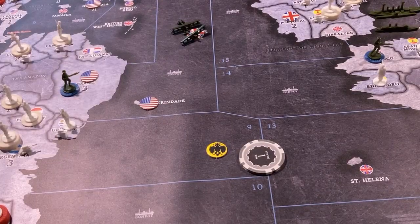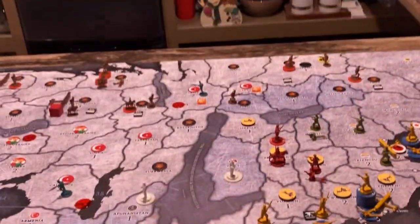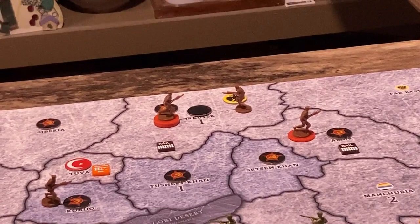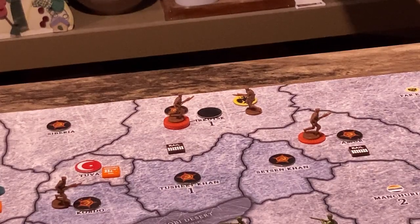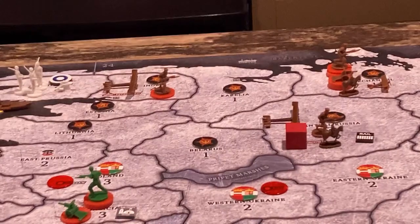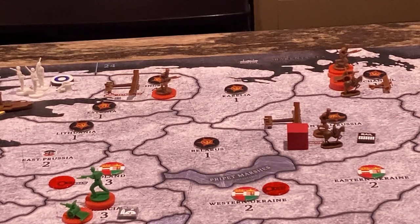The White Russian turn — this is just sad. They only have a dollar. They can't buy anything, and there's literally only one White Russian troop left on the board, right here, and there's nothing that he can do. He's just going to continue to challenge that position, and that's it. I should mention I did place my two new bombers, just for fun, in Central Russia and Ingria. Okay, that's the end of the Russian turn.